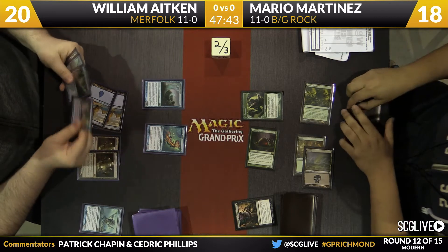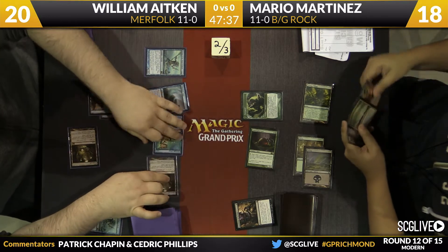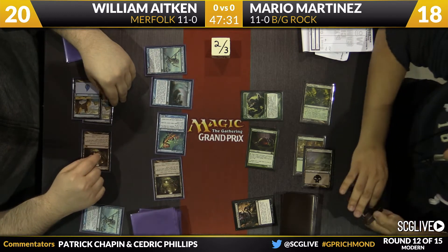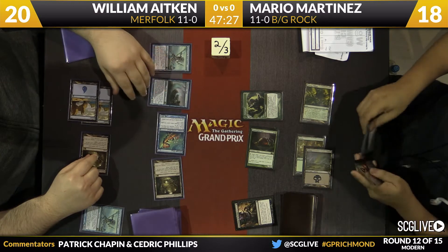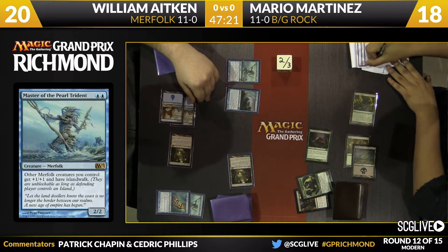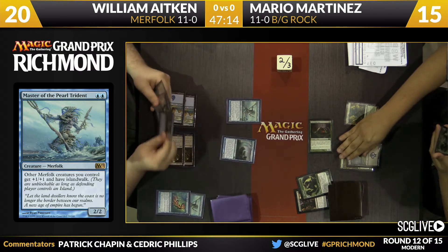Let's see what he plays this turn — he does play a Mutavault before doing anything. He's got a Spell Pierce and a copy of Spreading Seas in hand. He's going to play a Master of Pearl Trident, which makes everything bigger and stronger, and he's going to attack. He did consider using Spreading Seas to take away Mario's black mana, but Mario hasn't missed any land drops. Tarmogoyf blocks Silvergill Adept and they trade. Three damage comes across, the Master pumps the Mutavault.